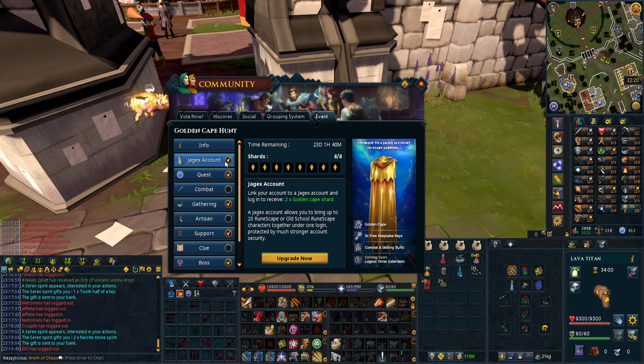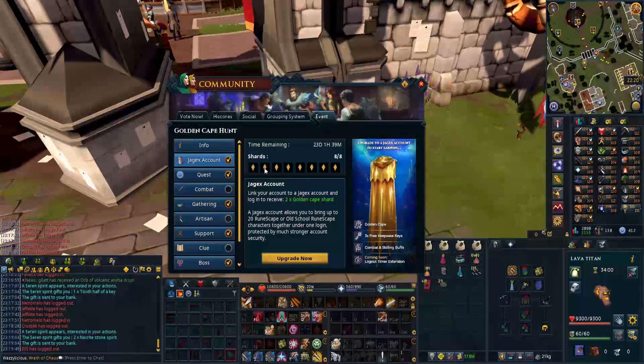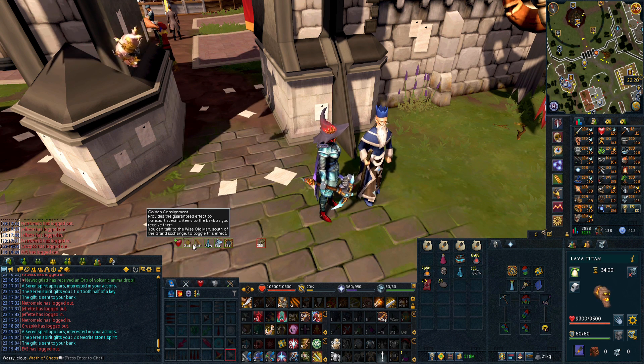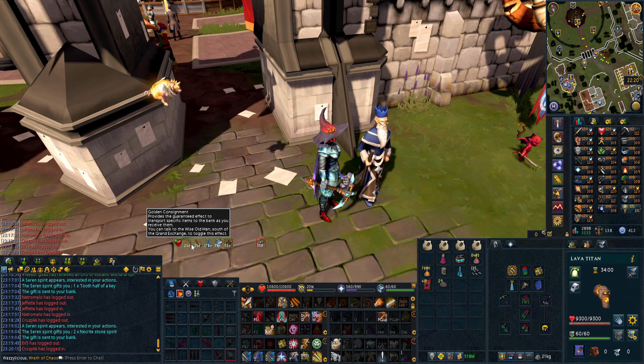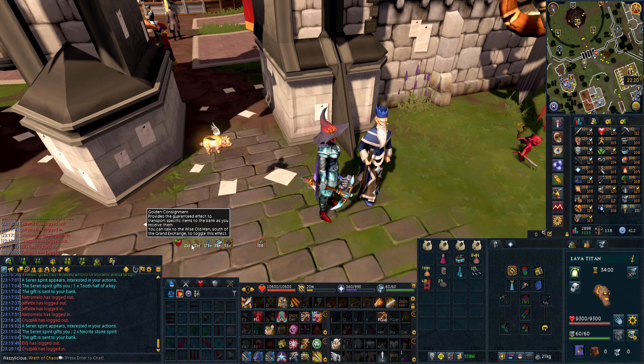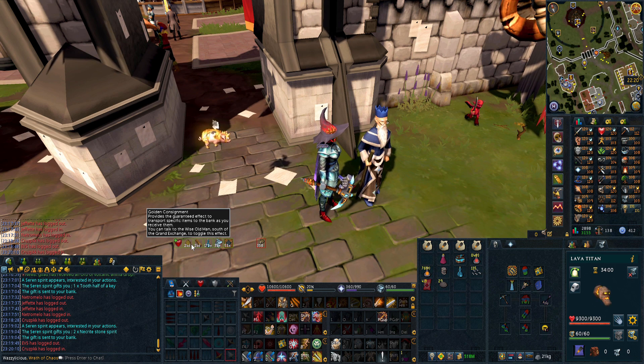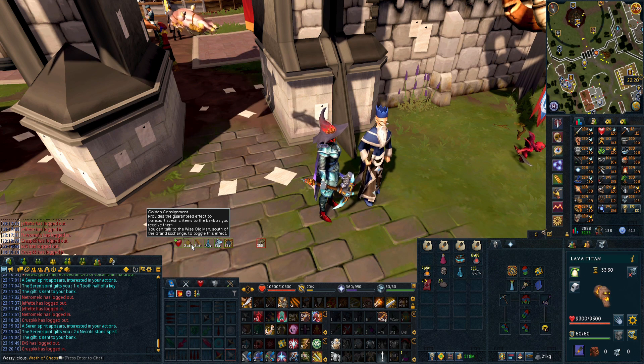One of the buffs is the skilling buff, which gives you unlimited signs of the porter for an entire month. What that means is that any item you gather with a gathering skill will get automatically sent to your bank. We're going to look at the best things to use these on, especially if you have a lot of AFK time.